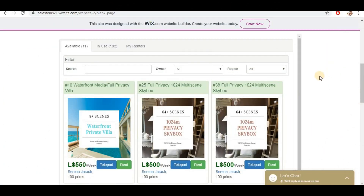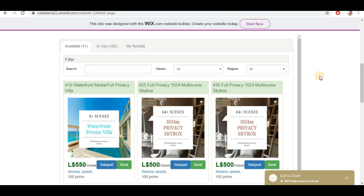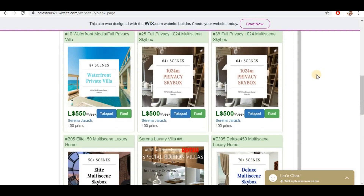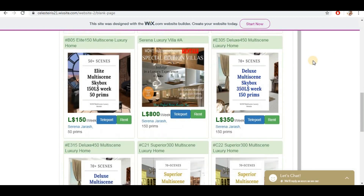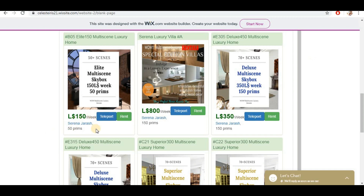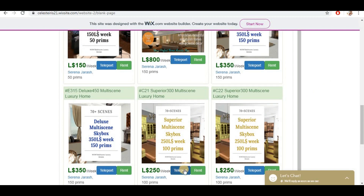Then we have these multi-scene skyboxes with different prices. These are skyboxes that are fully furnished and you can change the scene anytime you want. The prim count looks really low, but to be honest it's fully furnished so you shouldn't even need anything more. Let's check some of them out — let's go with this middle price. Let's teleport.